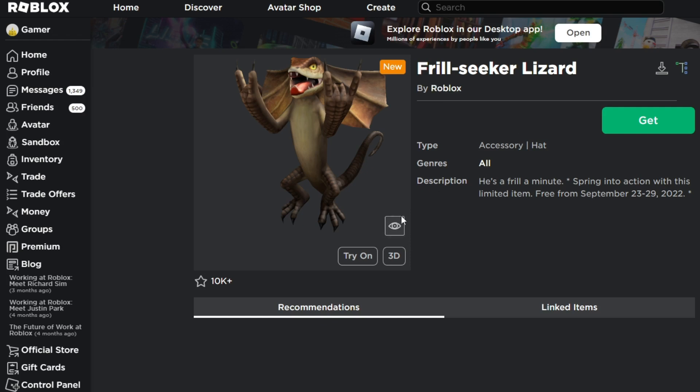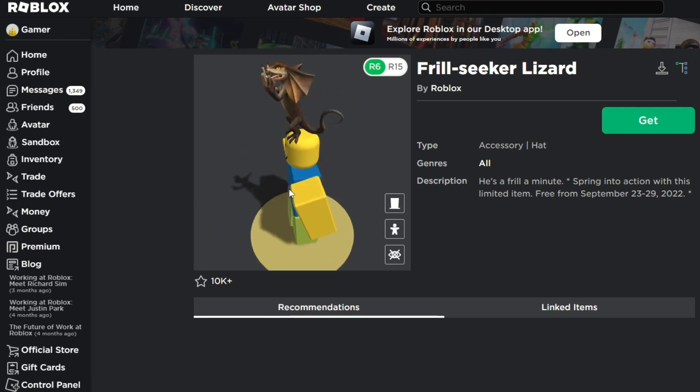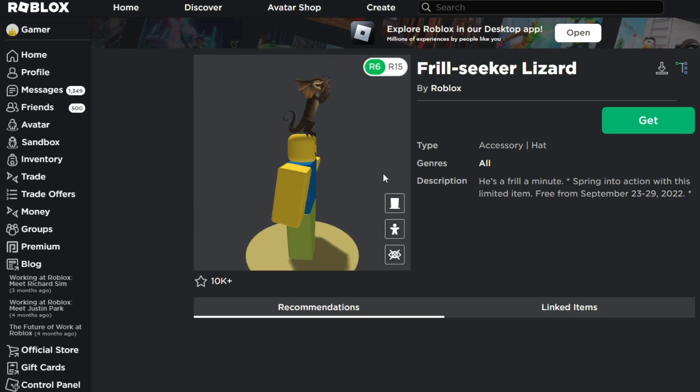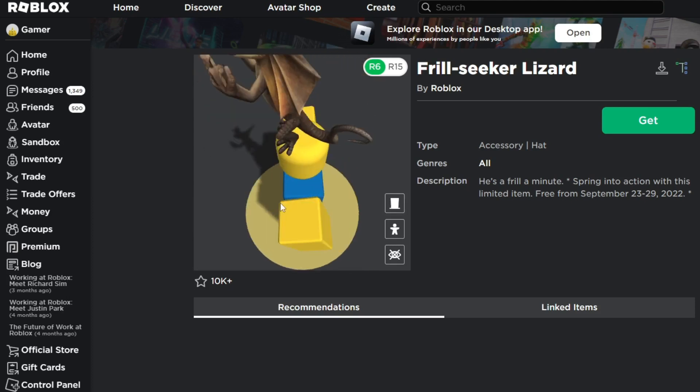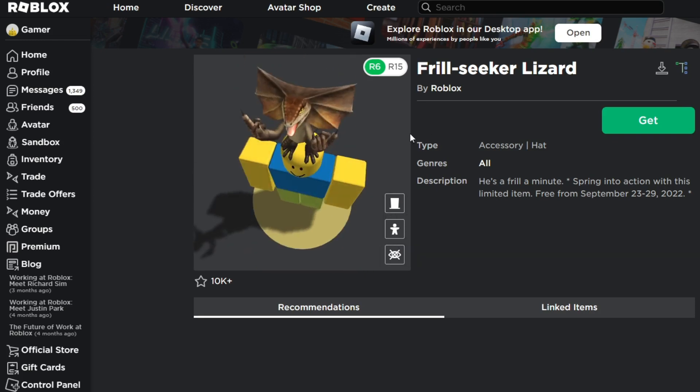Here we have the Frill Seeker Lizard. So it's only going to be available until the 29th. If you don't get it by the 29th, then you're going to be late to this item. So it's kind of weird in my opinion, but it's kind of cool too. I don't know if this is from a movie or if this is just a random hat that Roblox made. But yeah, I guess it's kind of cool.